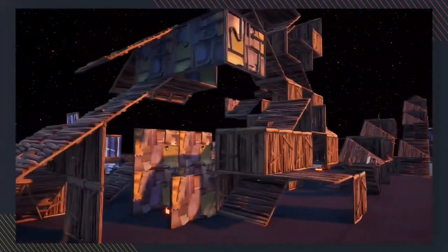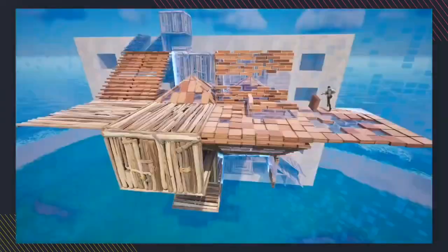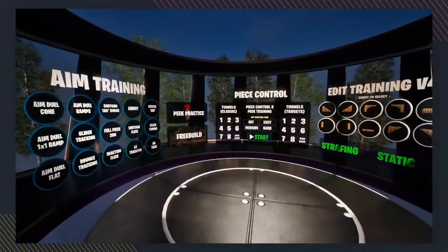If you're hopping on a custom map in Fortnite, you're probably trying to warm up. You have box fights, 1v1s, free-for-alls, or one of the many training maps to get you ready before you queue for a game.